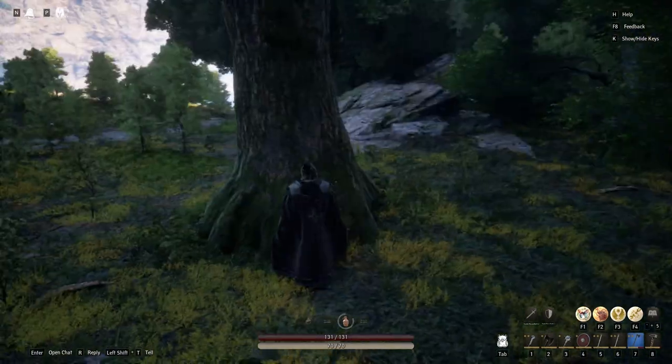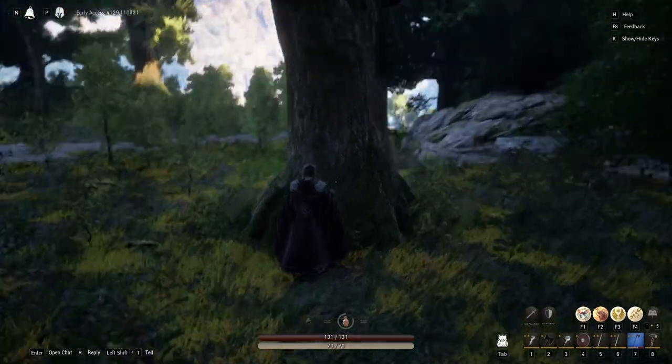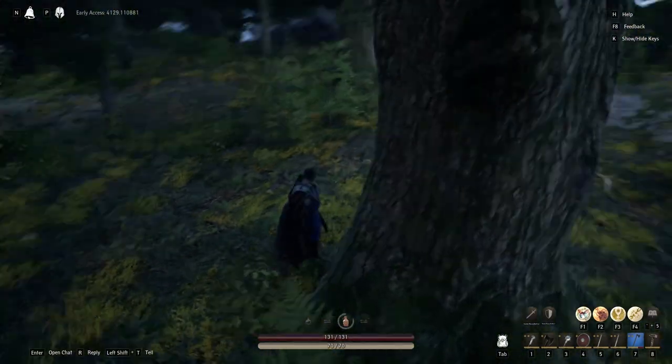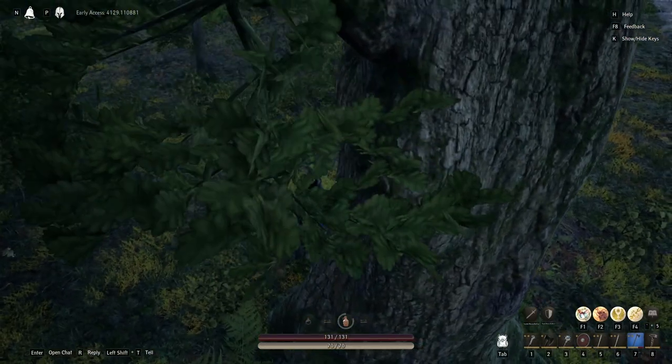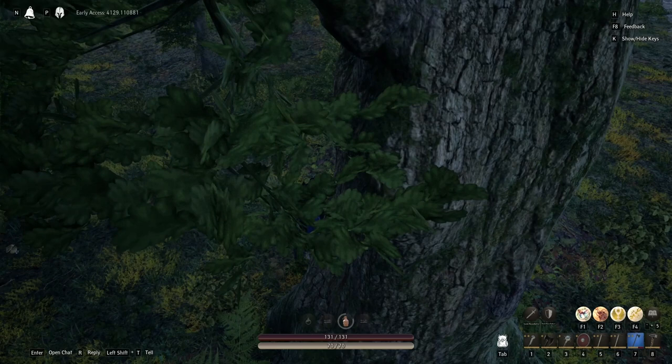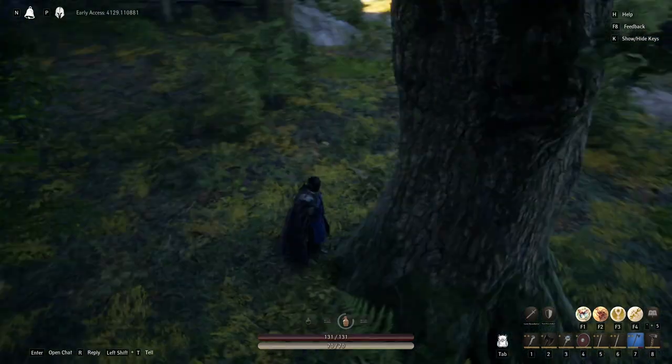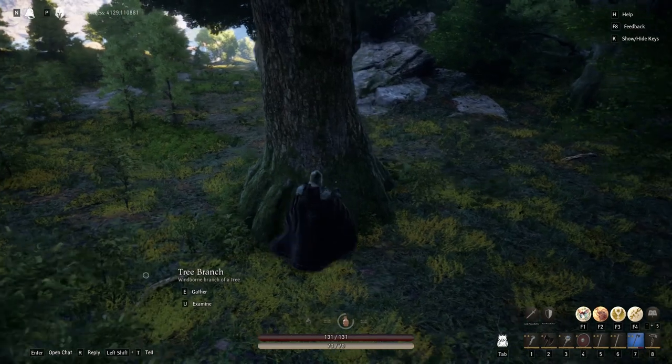Let me angle this — see the leaves? These trees with that bark and those leaves, they're the ones that drop heartwood.